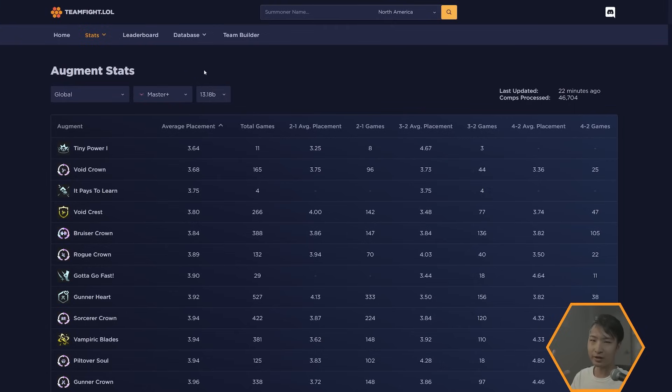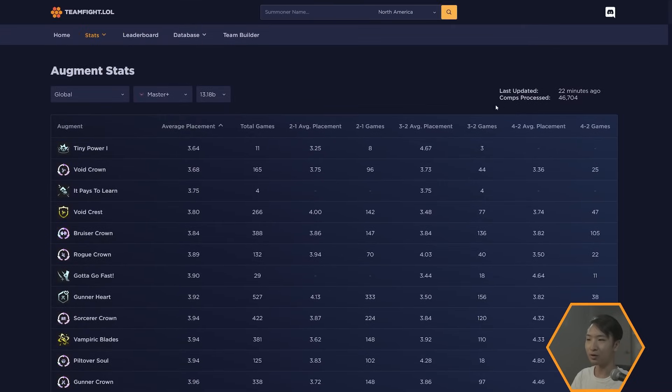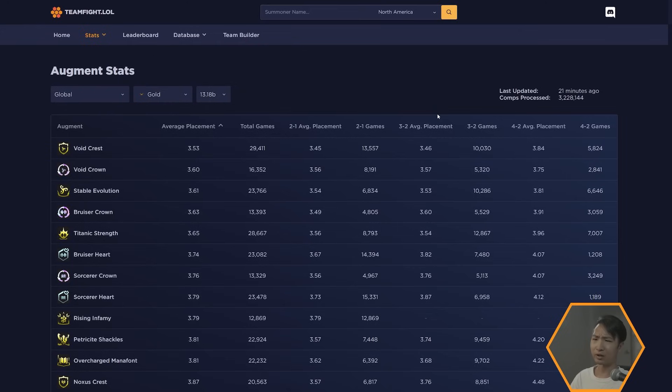Right now in Master+ it's only like a 50k sample size, which is very small because they just came out with a B patch. As you go lower in ratings, around gold and platinum, you get a much bigger sample size — diamond gets around 600,000 games, platinum around 1.5 million, and gold around 3 million games.